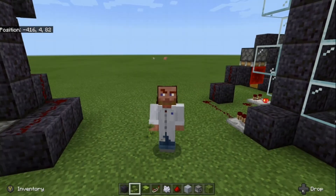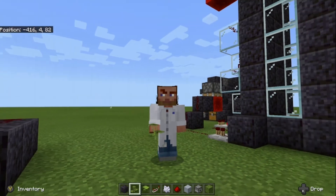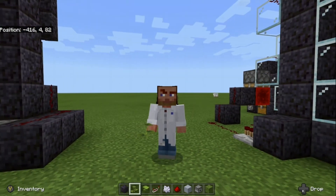Hello everyone, my name is Light and welcome back to the lab. For today's experiment, we are going to build a drip leaf farm. Let's get right into it.